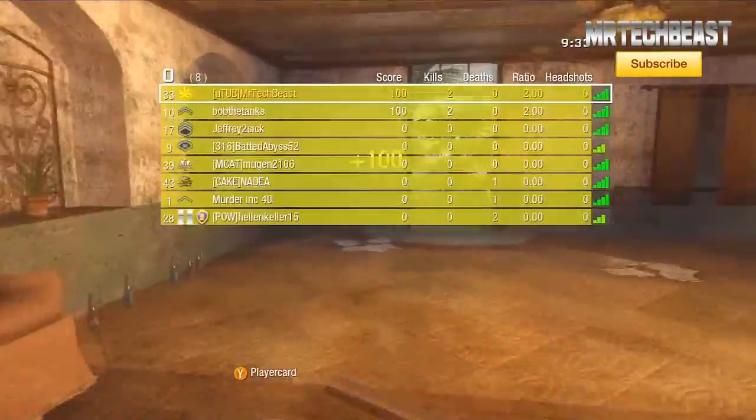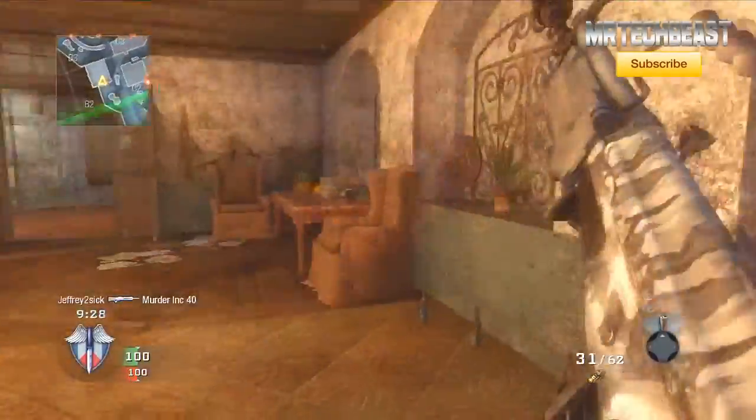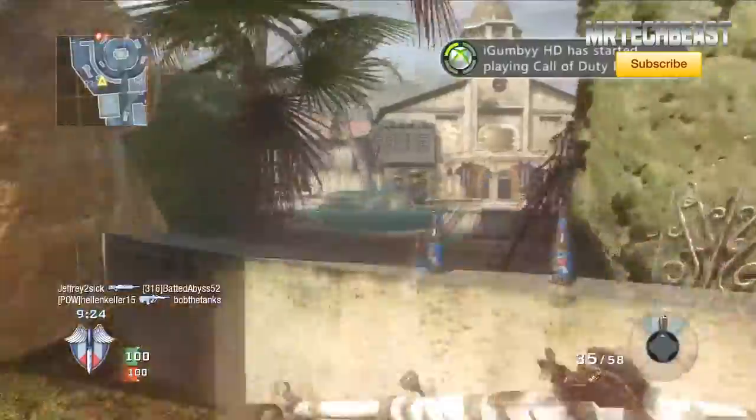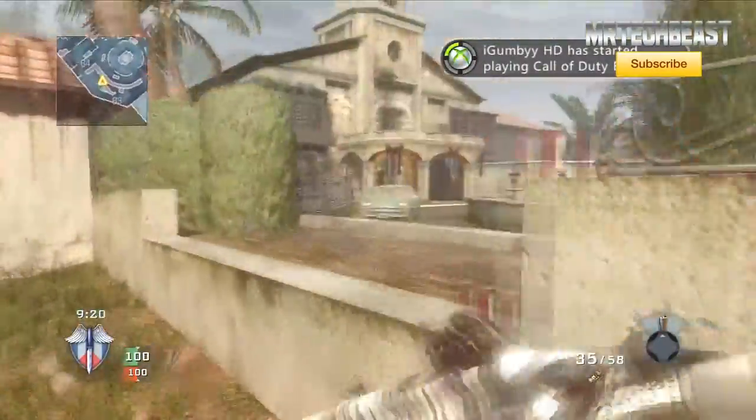Now we all know in the Call of Duty gaming community that Infinity Ward and Treyarch switch off as they make the Call of Duties. Infinity Ward makes one Call of Duty one year and then Treyarch makes one Call of Duty the next year. So Call of Duty Black Ops was a totally different game from Modern Warfare 3.